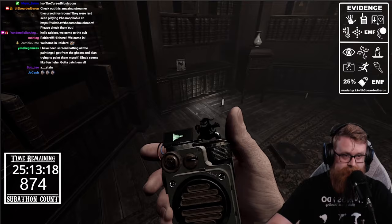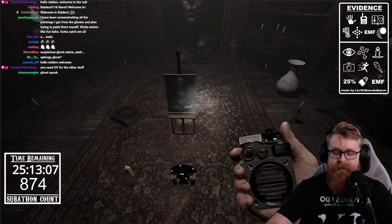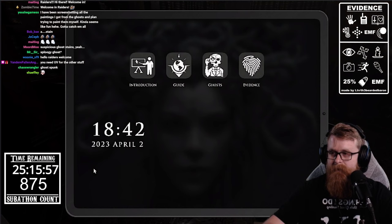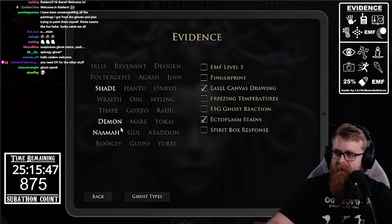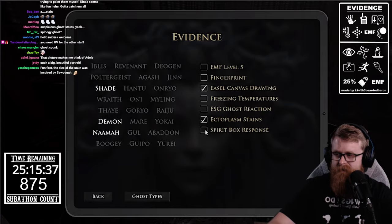Talking to the ghost through the spirit box — where are you, are you here, are you friendly? The ghost left us another drawing on the easel as well. So we have the easel drawing and we got ectoplasm. Now we need either freezing temps, ESG, or spirit box to complete the evidence.